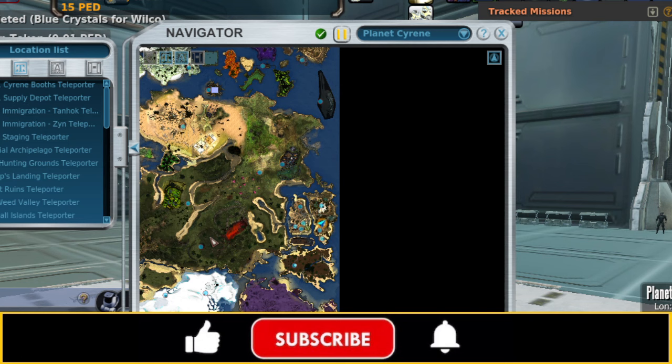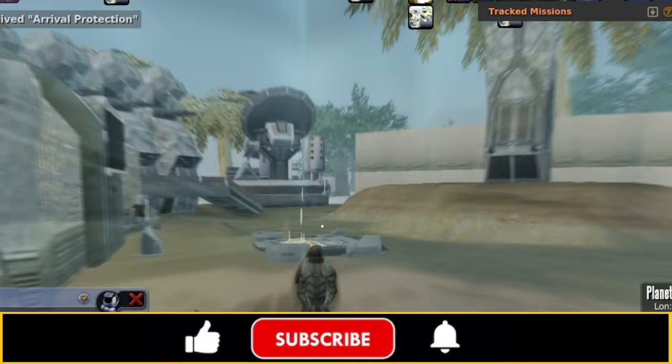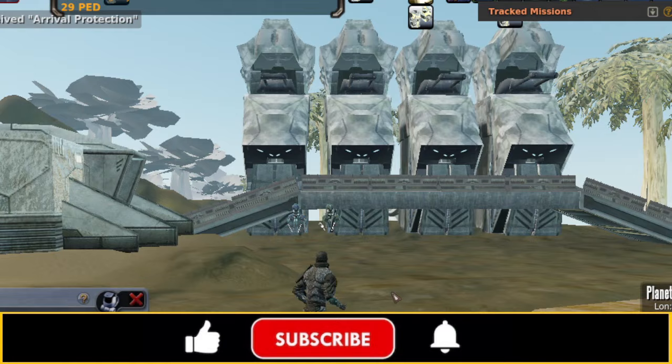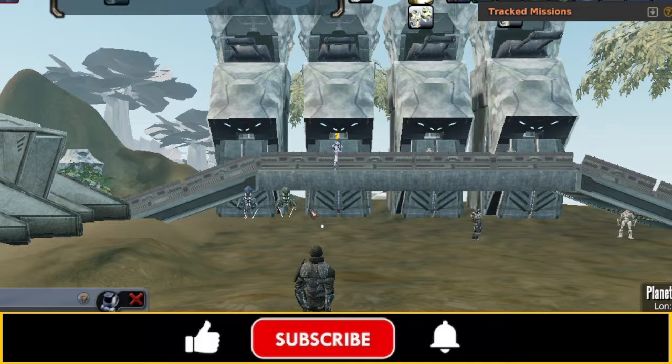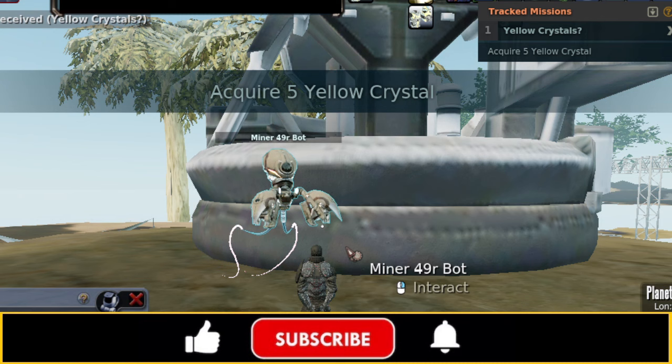Then we're going to do one more at Arc Staging. Whenever I talk about Arc Staging, this is where we're going to want to talk to our NPCs for a lot of our mining missions. We're going to come over here and talk to another miner bot — he's going to want five yellow crystals. Again, we click the bottom dialog all the way through, and then we give him five yellow crystals.